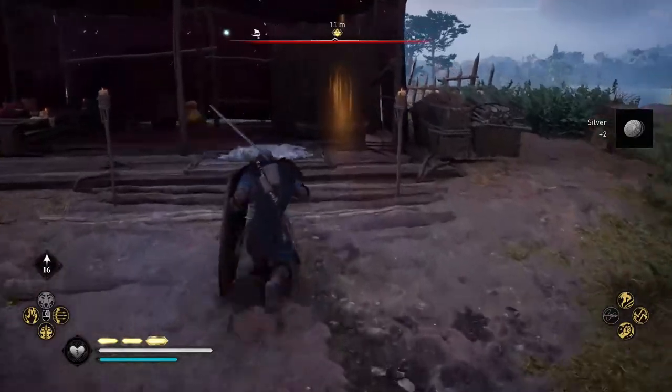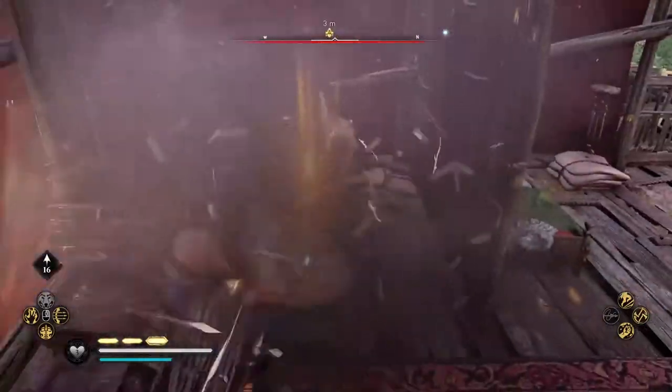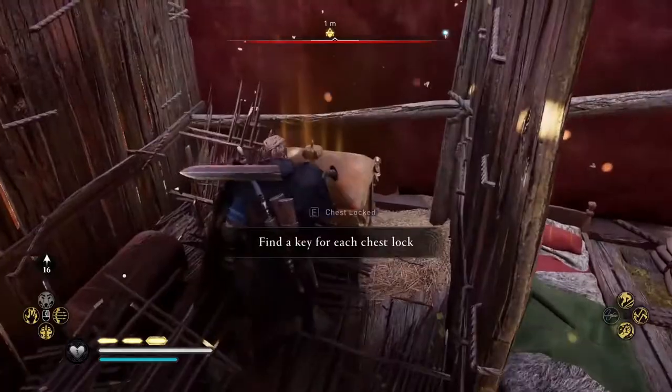The chest that you can find in the mine tent behind a breakable wooden wall requires you to find also a key to be opened.